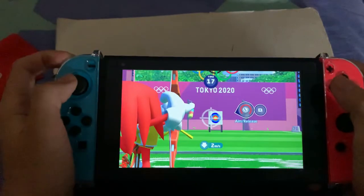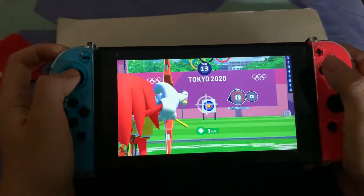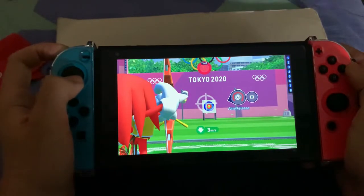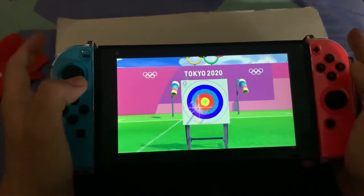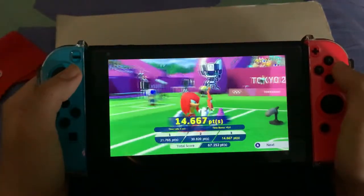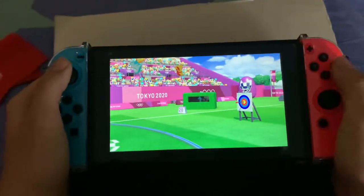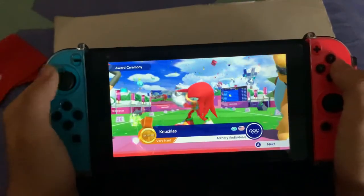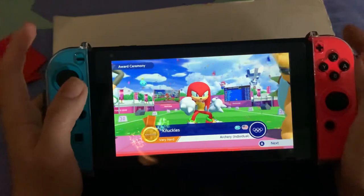Let's do it again. Oh, the time's running out! So darn close. Oh, first place anyway! So yeah, that's how you do the archery - how to shoot and how to aim. You use R and L to hold, and R to shoot.